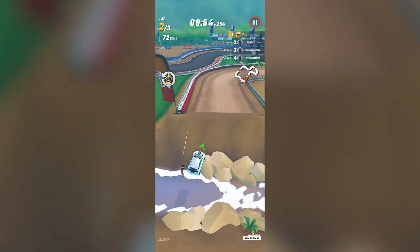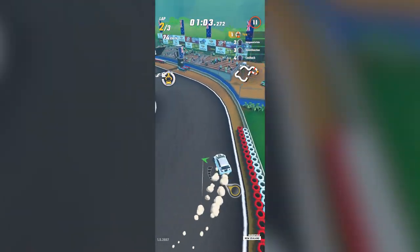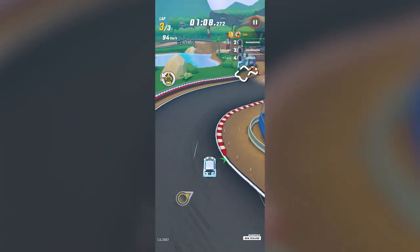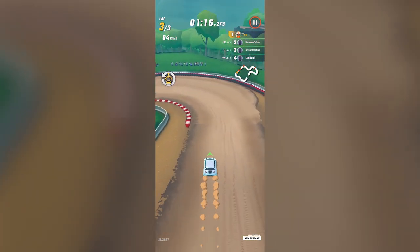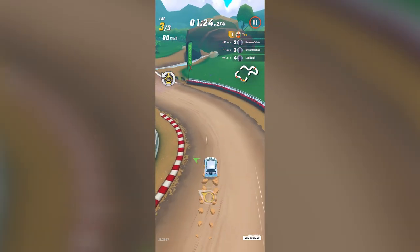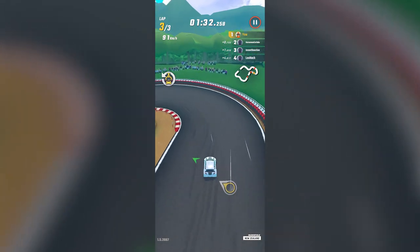We need to make sure we don't go over the barriers either, otherwise we'll go careening off course. We want to maintain our lead. Basically, all we want to do is come first — just beat the other three people we're against. When we do, we're able to get podium points, new currency, unlock new cars, upgrades, and new courses. I'm currently racing in the New Zealand batch of courses.